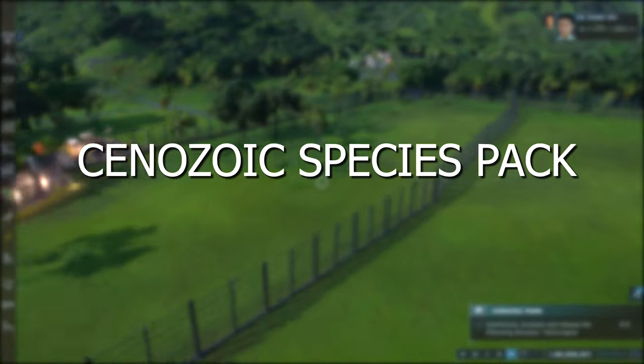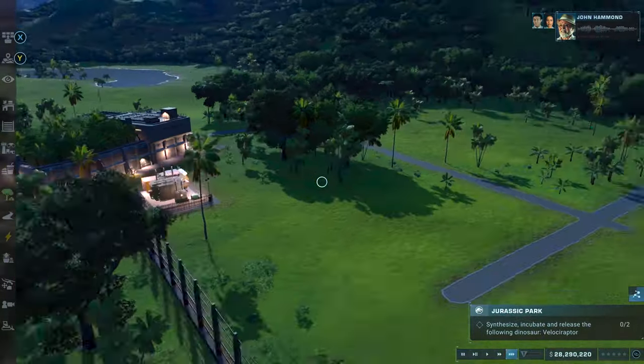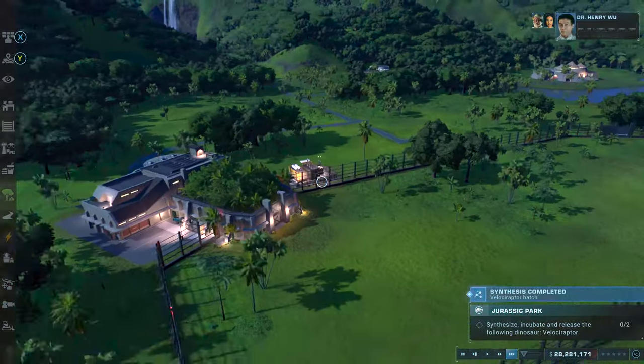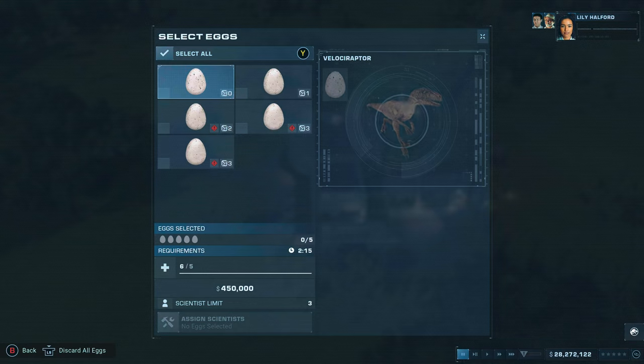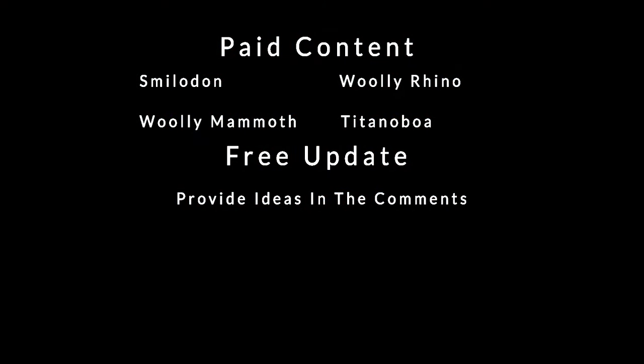To finish this off, let's add a Cenozoic species pack. This would split the community because there are people that want Cenozoic animals and some that don't, but I have one animal in mind that I think people would be more open to. The animals included would be Smilodon, Woolly Mammoth, Woolly Rhino, and Titanoboa. With Smilodon it finishes everything in Camp Cretaceous, and Titanoboa would be a good placeholder since the Meg is already in the game.